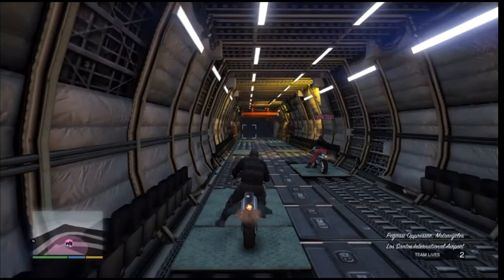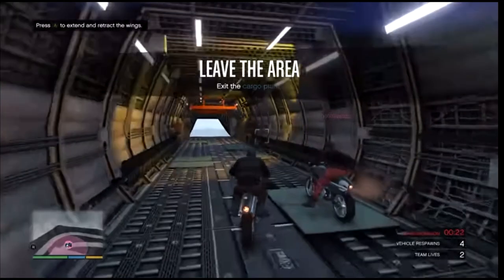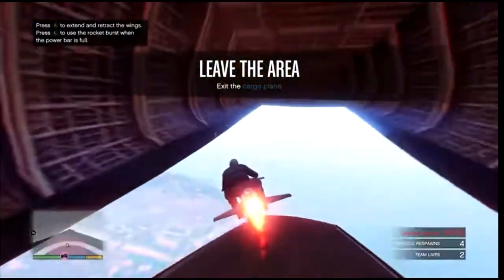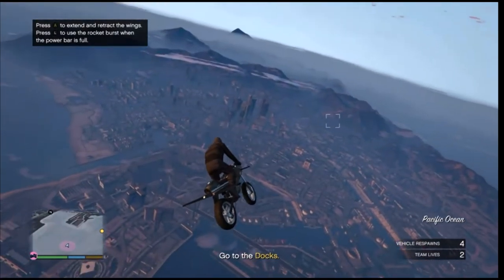Once you load into the job, if you are the first player (the host), you will get the black joggers. If you're the second player, you'll get the red joggers. When fully loaded in, go ahead and head to your apartment.